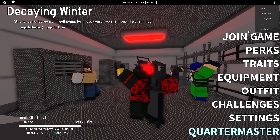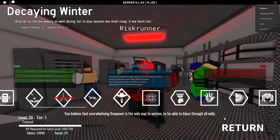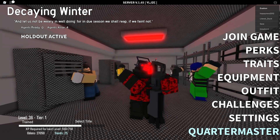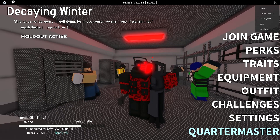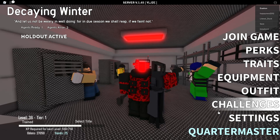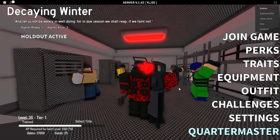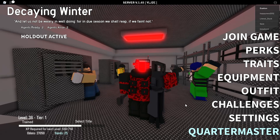Hey guys, it's Xation, and in today's video I'm going to be showing you how to get the Apostles perk, which is the perk I've already unlocked. The Apostles perk requires you to kill the Sickler, which is a demon that runs very fast when aggroed and has insane amounts of health. First thing — don't underestimate this thing, it just rakes you.